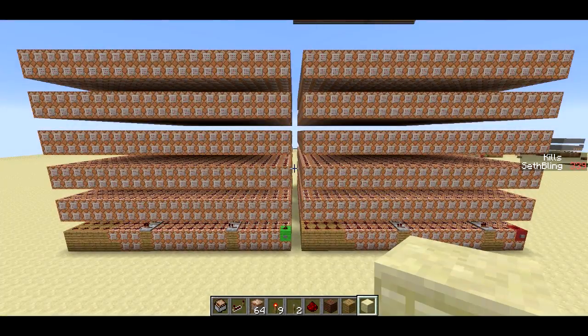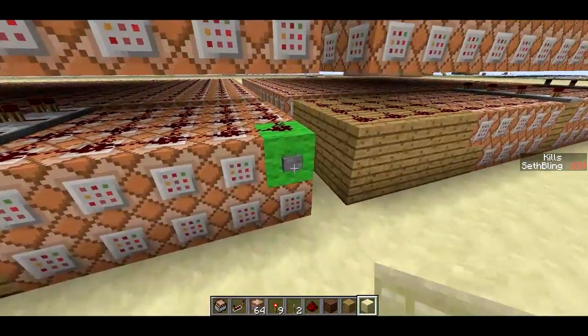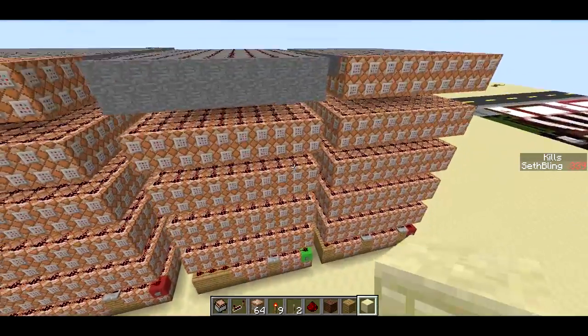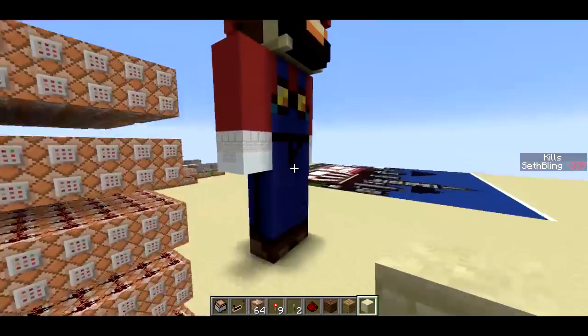Welcome back, Seth Bling here. Today I've got a new MC Edit filter for you guys. I'm going to go ahead and push this green button on this big lump of command blocks, and we're going to get another big lump of command blocks. I'm going to push the green button on this big lump of command blocks, and we'll get Mario.